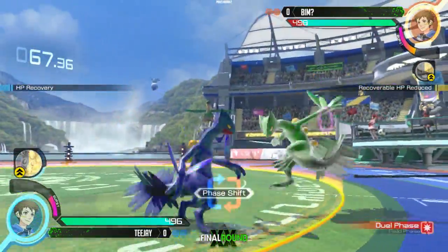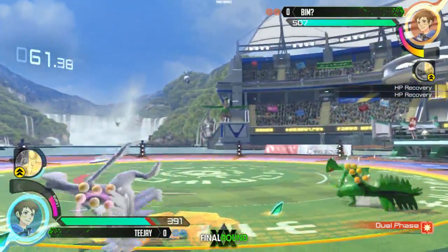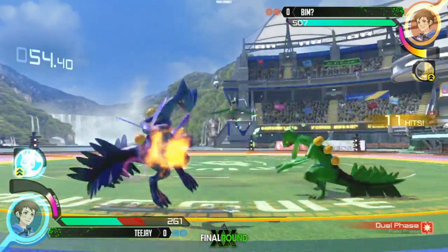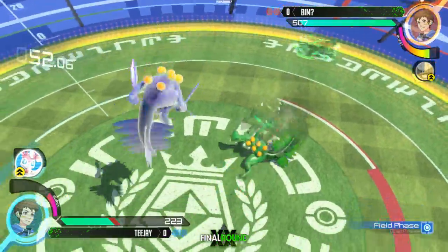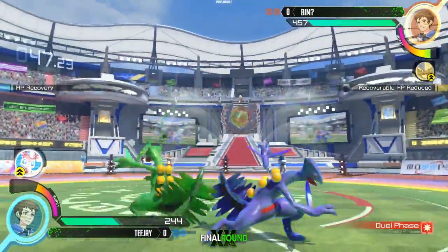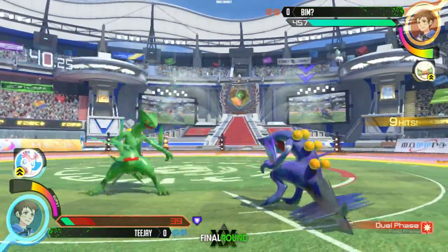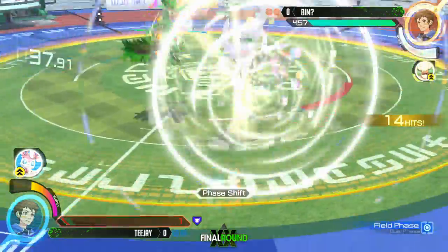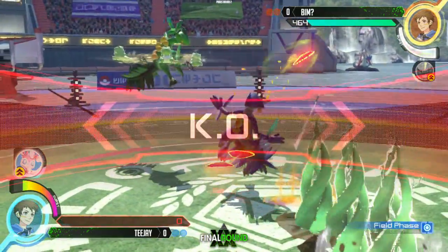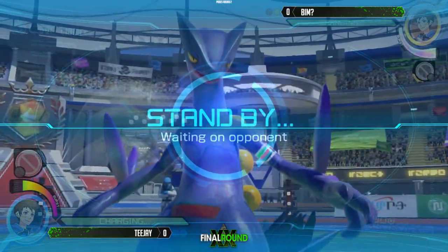Very nice counter from TJ working his way in with that Detect. BIM countering with Leaf Blade that combos right into the Giga Drain, getting those setups. Gets caught by the Leech Seed getting those lunchtime combos in. BIM setting up his field phase but TJ just Leaflets right through it. Gets anti-aired for detecting in. BIM might finish it right now with this combo — always living with one HP. Setting up the Whimsicott trying to keep TJ from setting up the field phase, and BIM closes it out. Huge advantage, just took his time and finished the round.